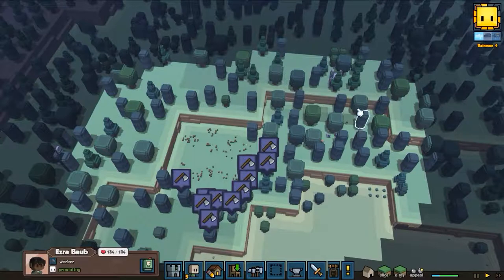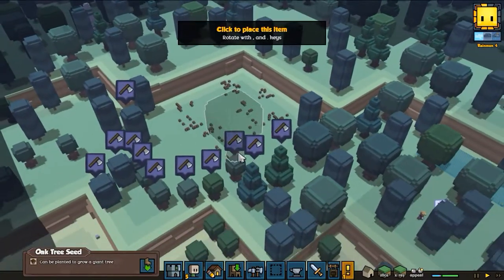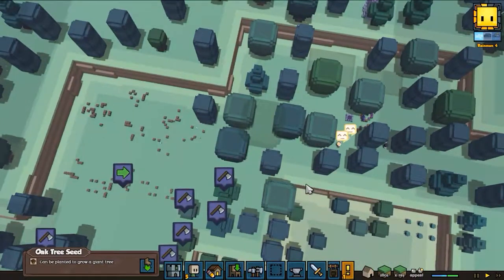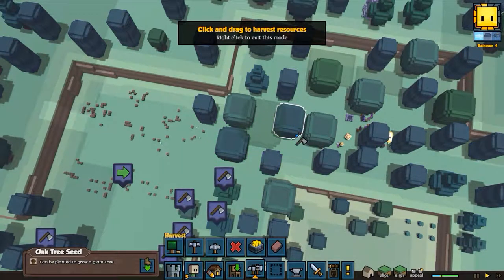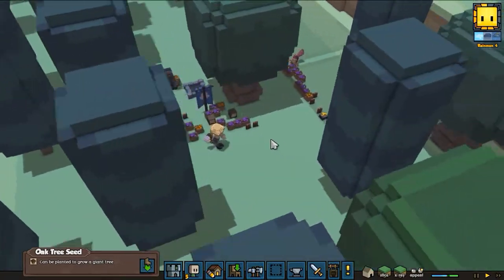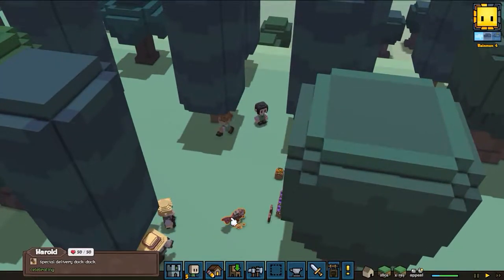Once we clear an area over here we can actually start doing our thing, but I want a bunch of little oak trees like this. We want the big ones, so we're gonna plant one there. Let's harvest some of these - alright, everyone get to work. What are you guys doing? We're burning time!